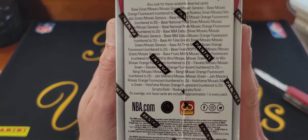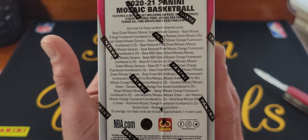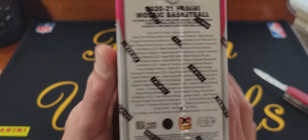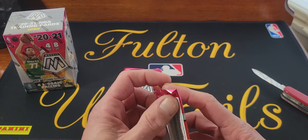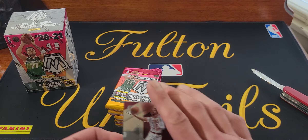Here's what we're looking for: basically everything. The only numbered stuff is the orange fluorescence and maybe a gold. I don't know if you can get gold base, but you can get gold autographs which should be numbered 10.